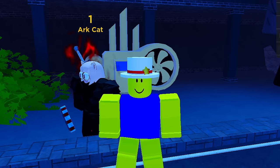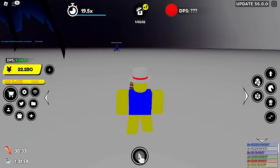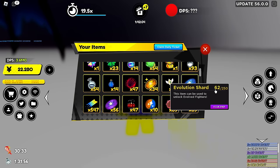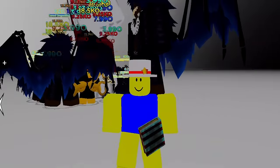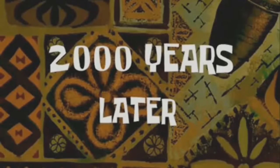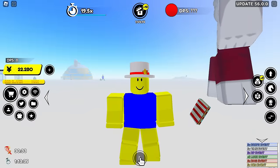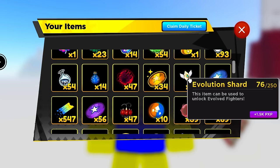We're heading to the Time Chamber to farm heavenly shards. I'm just going to stand here until we have 75 shards. We're starting with 62. About 15 minutes later — it shows plus 9 on the right side of my inventory — we now have 76 evolution shards. Just like I said: about one per minute, maybe one every two minutes if you're unlucky. Not difficult at all.